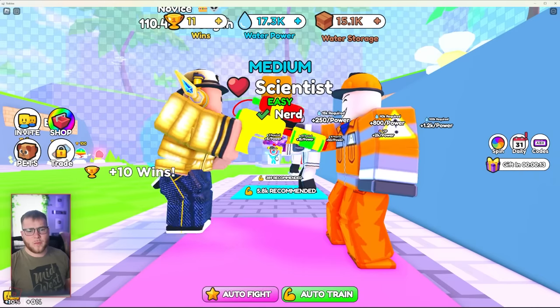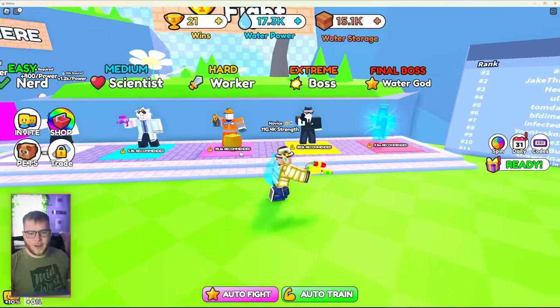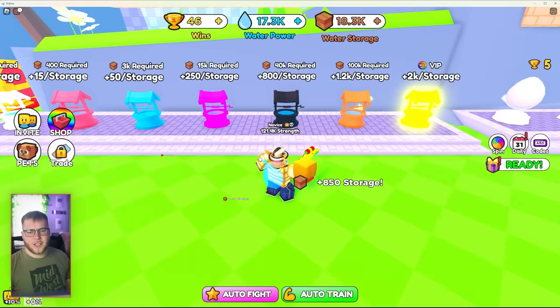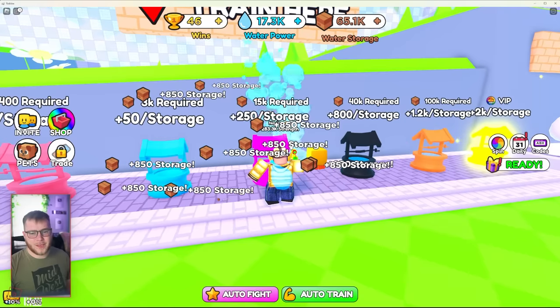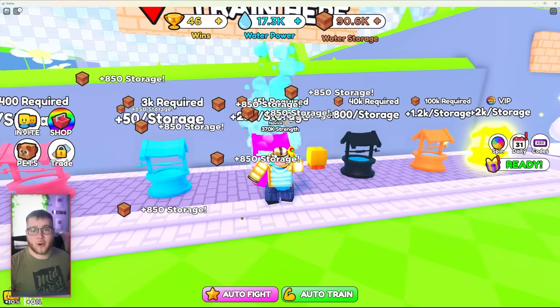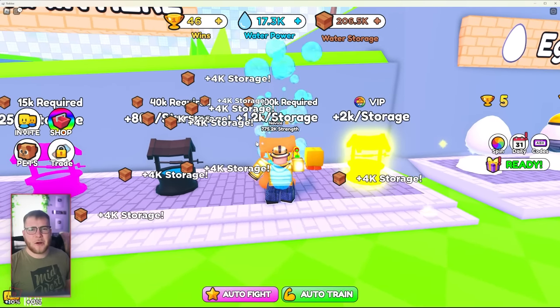Let's fight this guy. Super easy. Did I not win? We get 10 wins for fighting that guy. We need 600 for the next zone. Here's the storages — I just don't get it. I don't know why we need water storage. I don't think that would really make the game fail though. This is just nothing new. We've seen a lot of these games and I think it's a little bit past the trend, so that's definitely not helping.